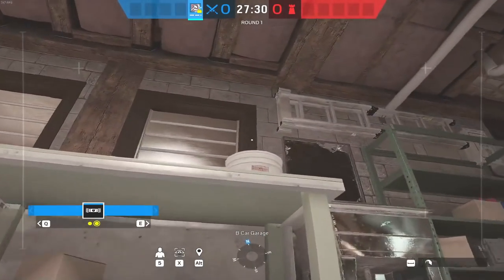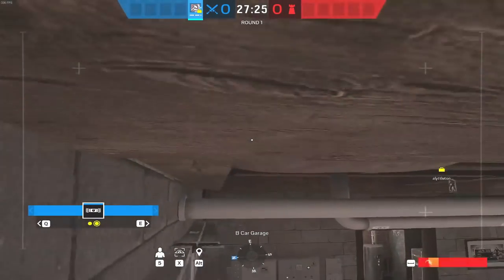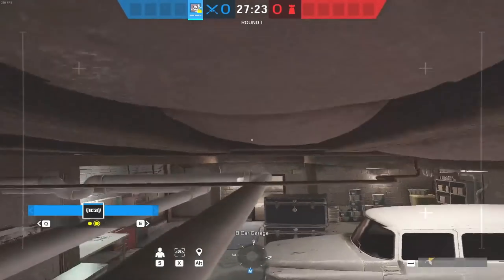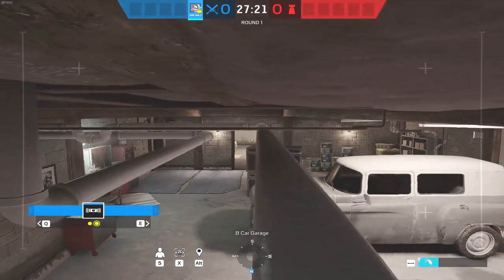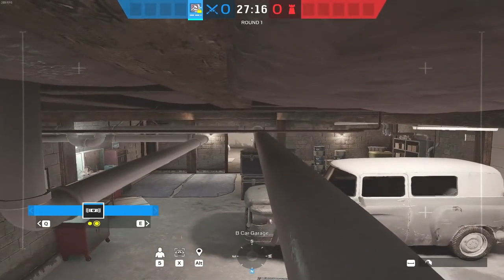You want to make sure big garage is clear before you come in. Jump from the table onto the bucket, onto the ladders, and then jump forwards onto the pipe and reverse a bit. You can now see all of big garage and down towards even a west main flank there if you needed it.